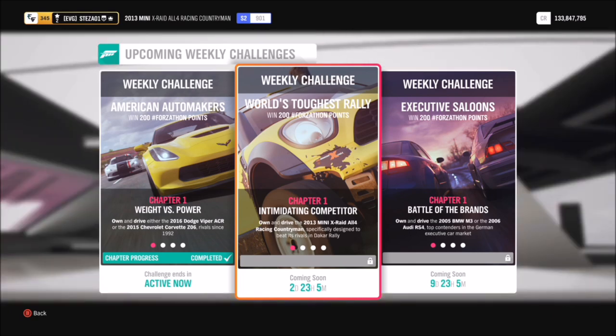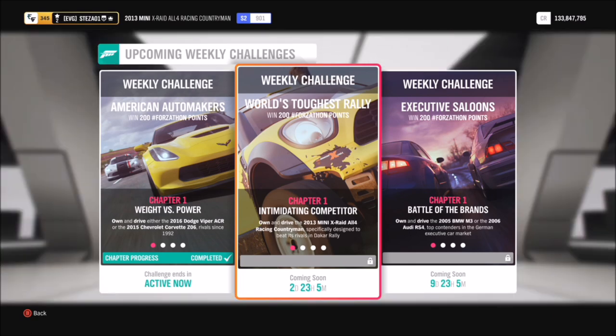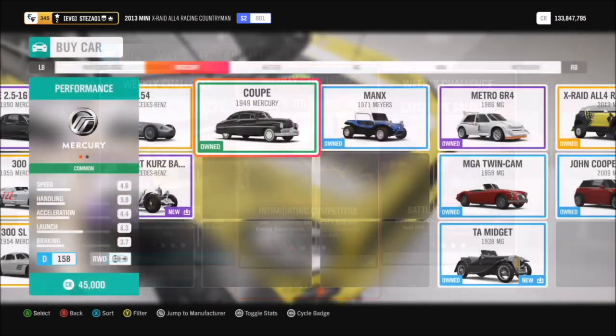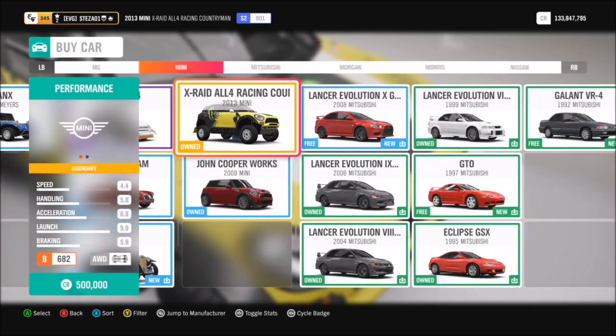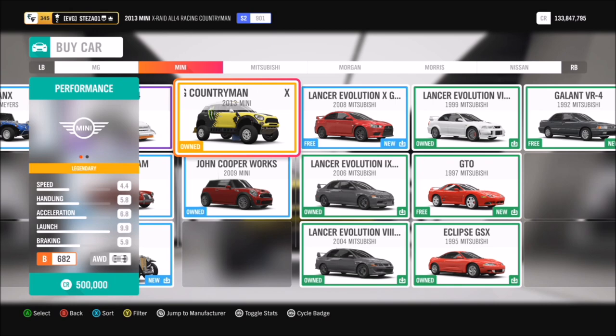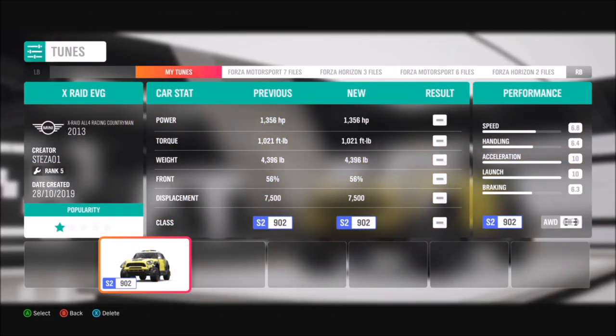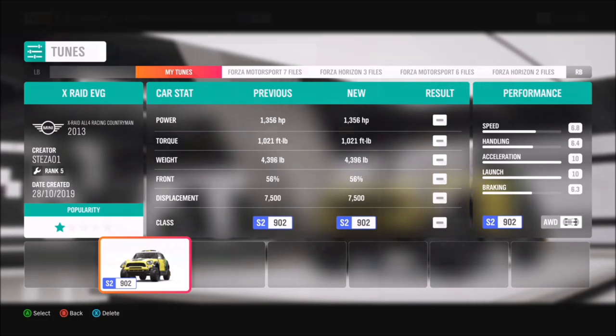Without further ado, let's get stuck into this week's Forzathon. It wants you to use the 2013 Mini JCW All Four Racing Countryman, which is a bit of a mouthful. This will cost you 500,000 credits from the auto show, but you can pick them up cheaper in the auction house if you have a quick look. I've created a tune for you guys to use for this event — it's called X-Rayed EVG and it packs a punch.